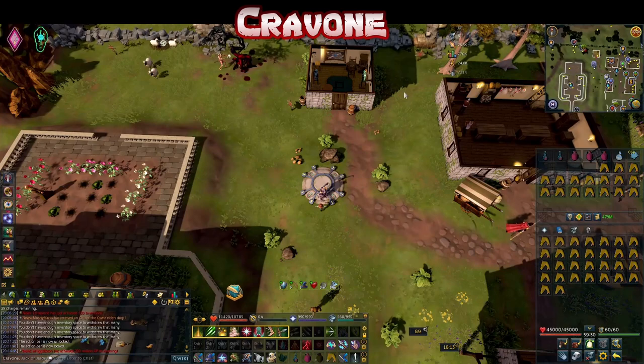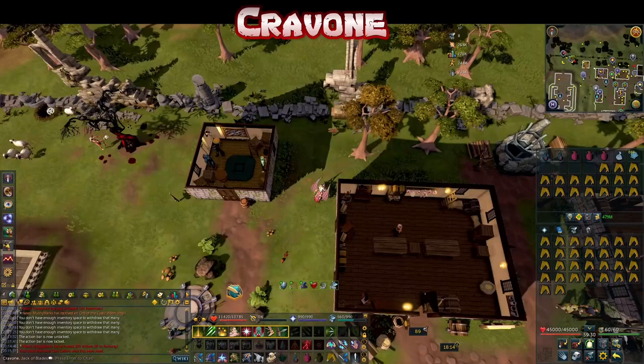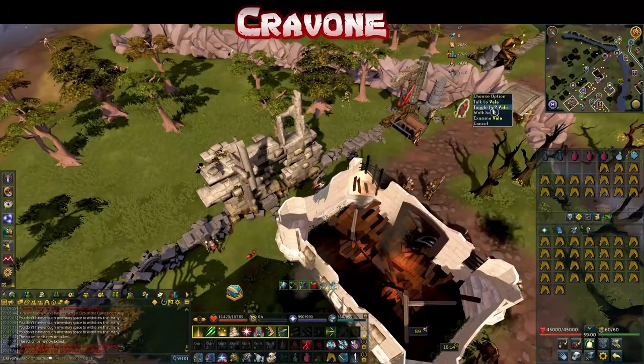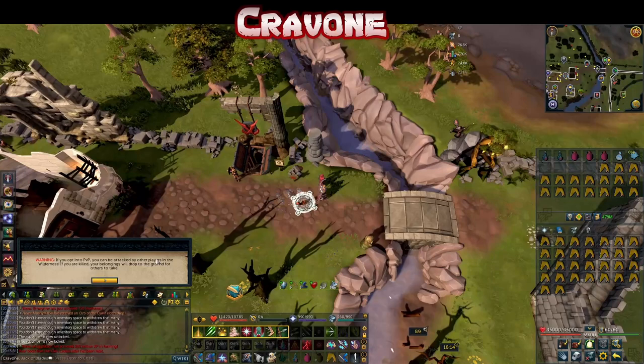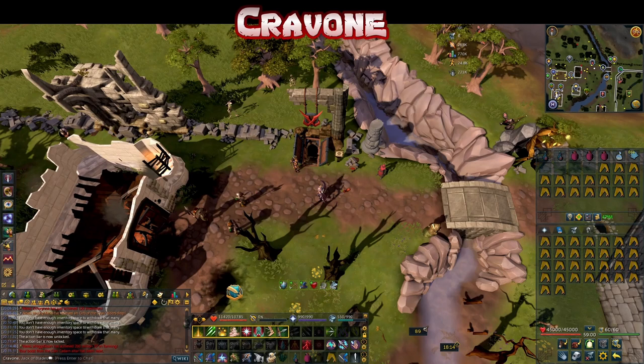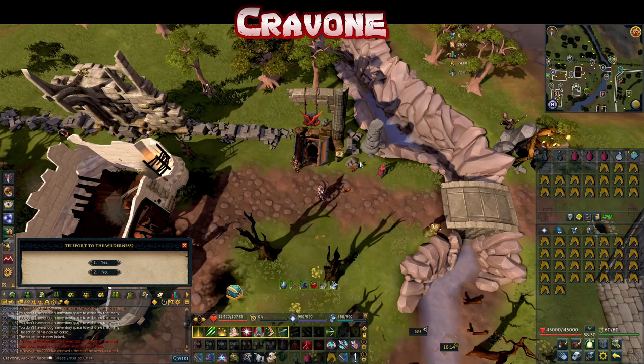It's good practice to do this every time you get this task, because you don't know when you've last been training hunter with a demonic necklace or runecrafting — you don't know when you've last been tagged. So it's always a good idea to talk to this guy and make sure your PvP is off. The guy in red is the one that allows you to opt out of PvP. Once you've done that, you can just teleport to the wilderness crater loadstone.